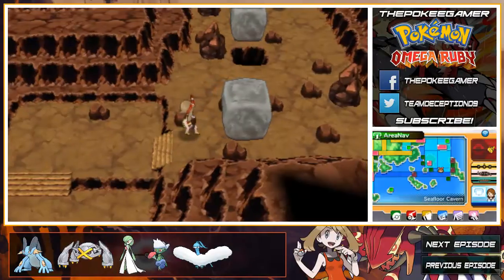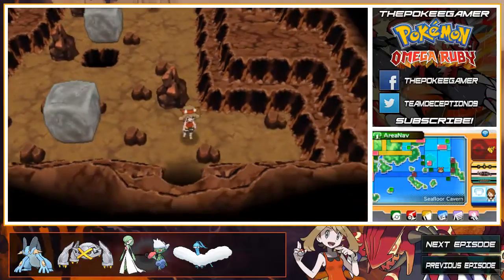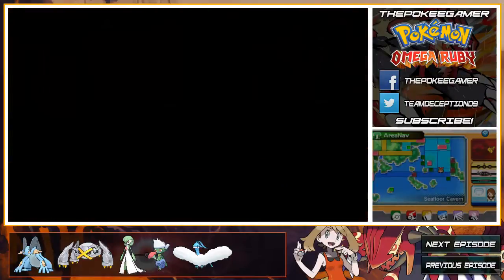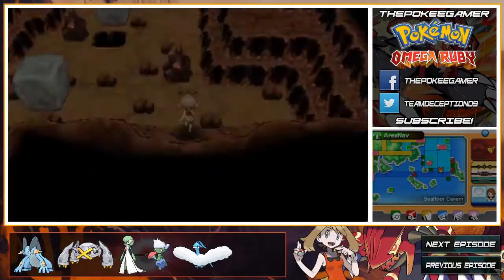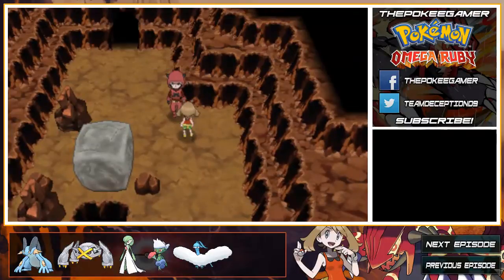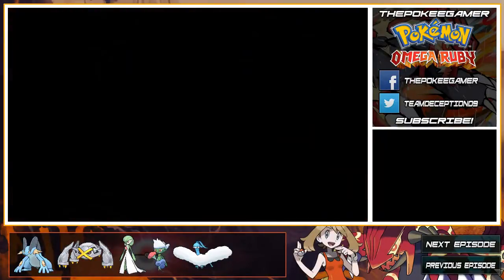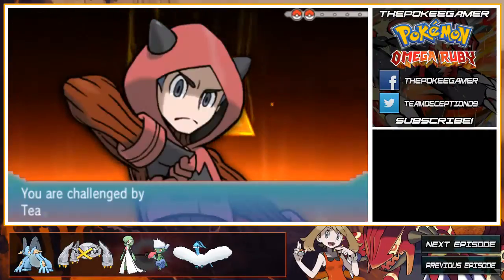The Patchrat line gets the hidden ability Unburden. Lillipup gets Unburden — actually, this is not bad. I think the Lillipup line has access to Thrash, which is really good. Herdier and Stoutland apparently have Hustle, which isn't terrible. The accuracy issue is a problem, but getting that attack boost is great.